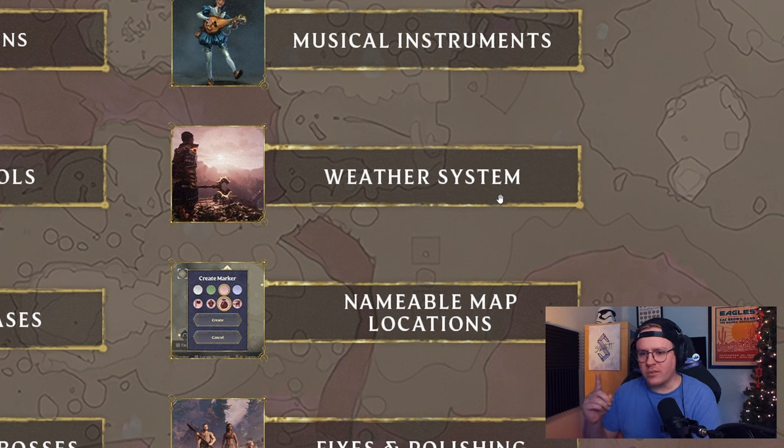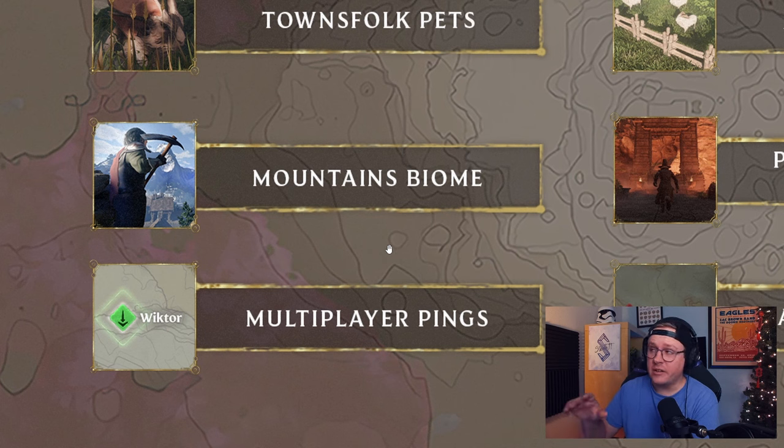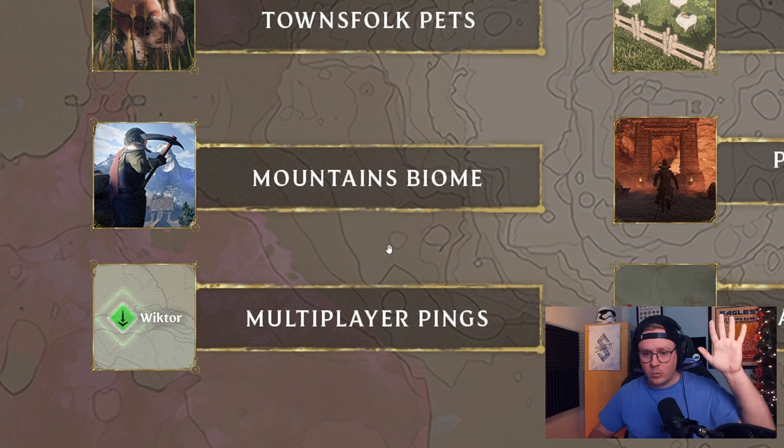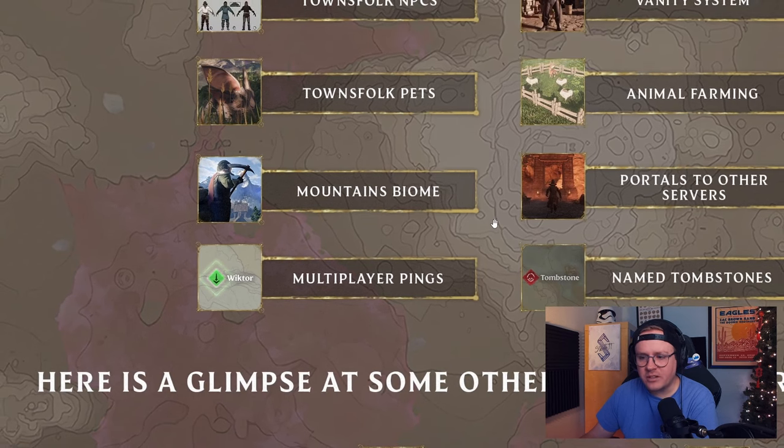Weather system - I'm excited for this. As far as I know there's no rain or storms, just a day-night cycle. Adding weather would add so much depth to the feel and energy of the world. I can already see people building dark mage tower castles and it's raining at nighttime - just such cool environments. Mountains biome - heck yeah! We've been able to see the big mountains since day one but not get to them. This is exciting to see what it brings in terms of gameplay.